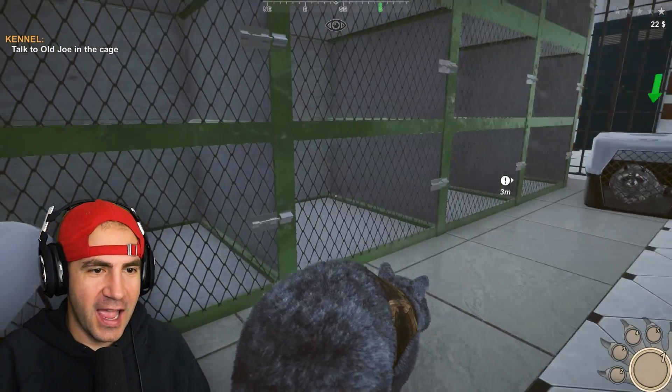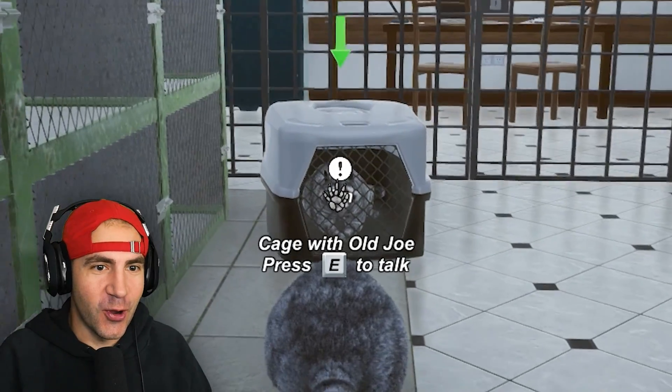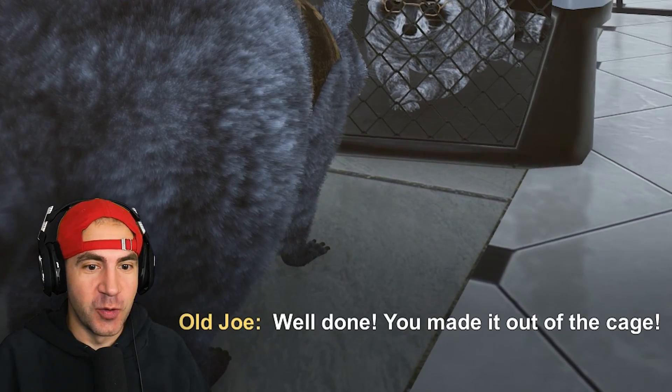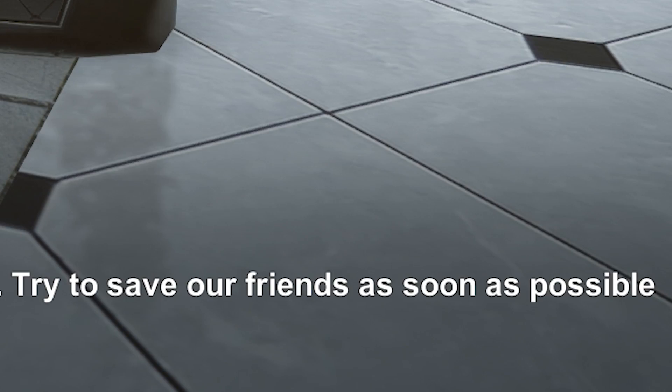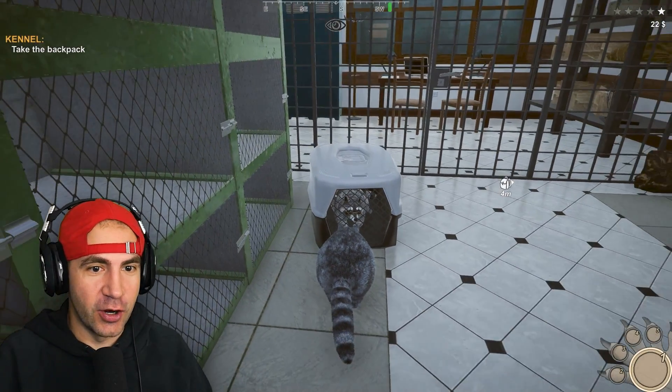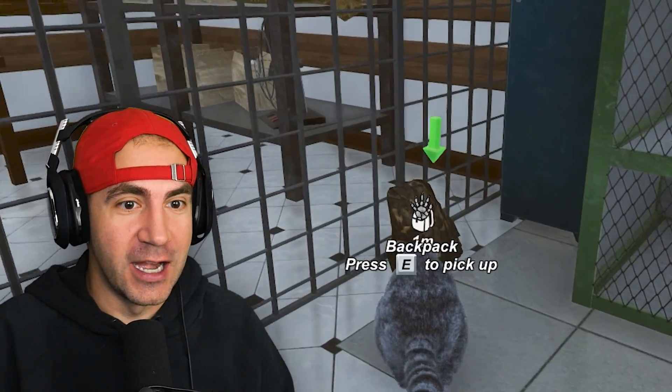I just made it out of the cage. I don't know how, I just kept pressing buttons. We gotta talk to old Joe. Well done, you made it out of the cage. The road ahead of you will not be an easy one. Try to save our friends as soon as possible. Take that backpack and get out of here. We got a backpack, we need a backpack.